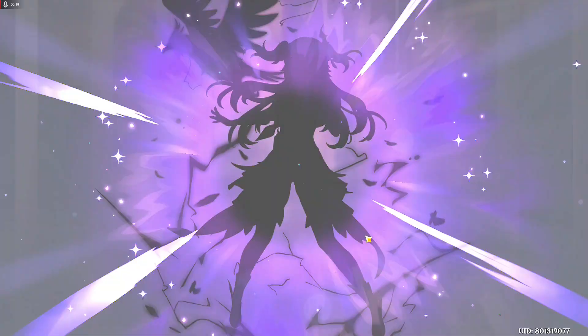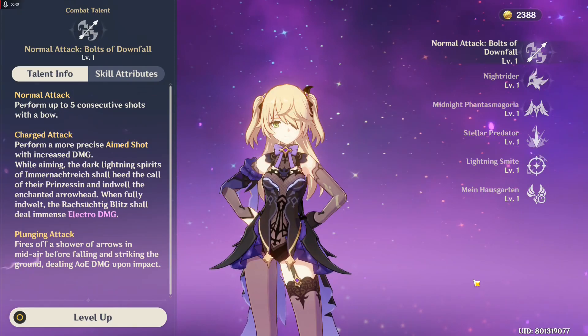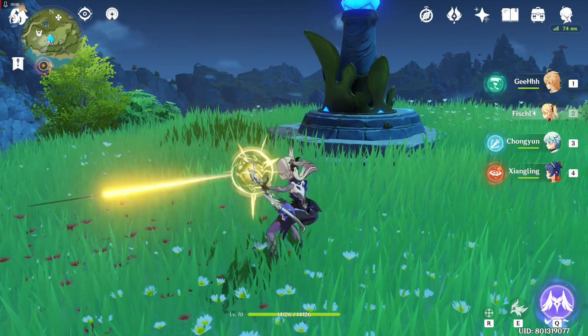Her talents or abilities are as follows. First is Bolts of Downfall. It's your basic attack. You can use it to charge up bow attacks and inflict Electro damage to enemies. This is not a priority in terms of leveling up your talents.